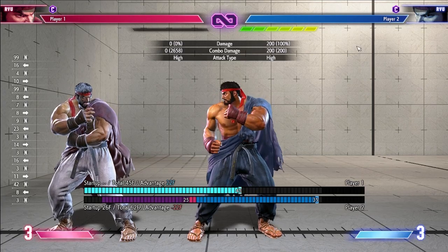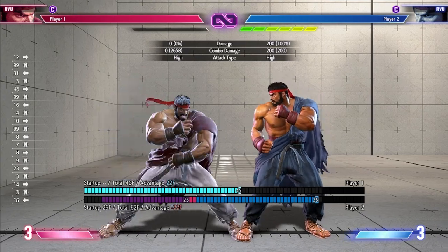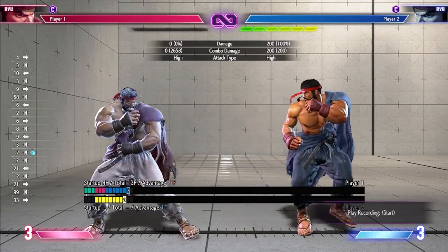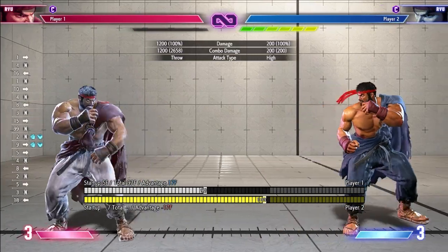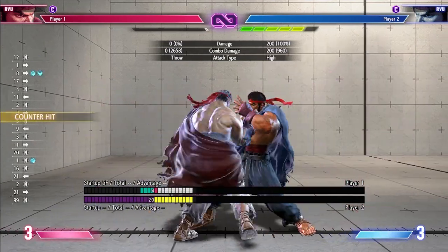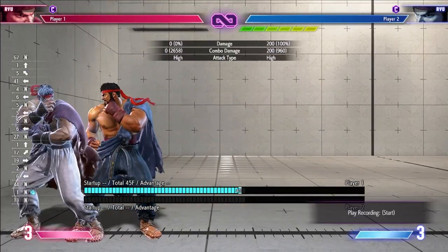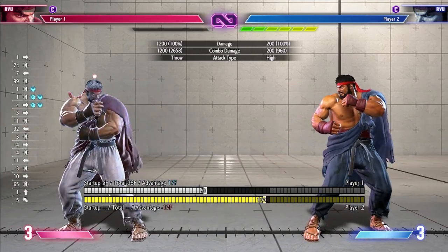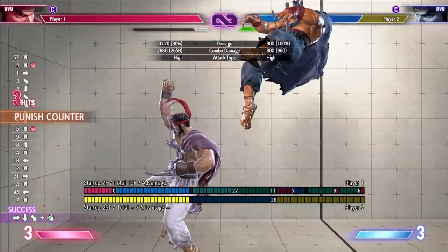Let's talk about how to deal with the first one, which is the Raw Drive Impact. When it's close enough, you can react to it with a throw. If it's too far, you cannot throw it. So if they're really close to the corner, just wait for it. But if it's really far, you get a full punish.